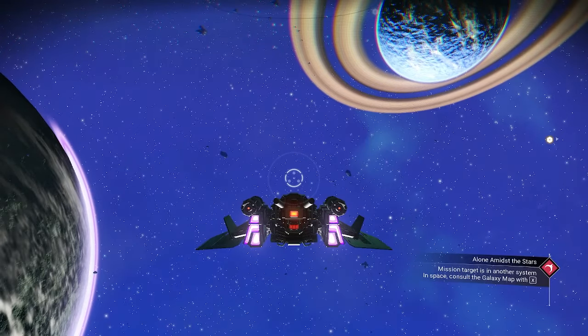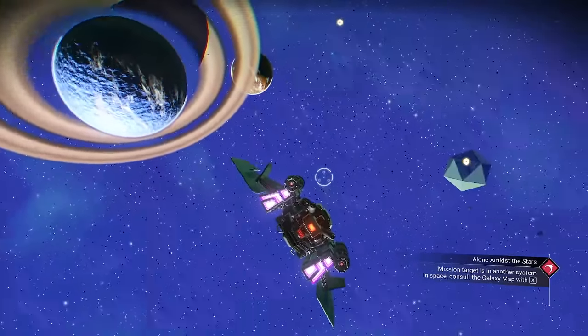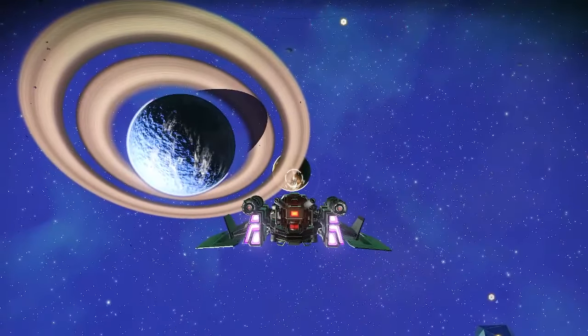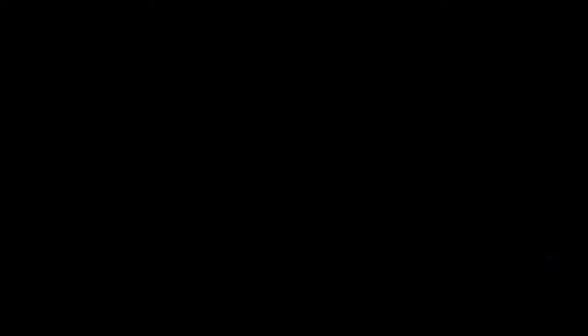The third way is the way I'm going to show you. The first thing you need to do is find a corrupted planet. There's already one in this system. It'll say 'corrupted sentinels' when you look at it at the bottom. However, you probably don't have one in your galaxy, so I'm going to show you what to do to find one.